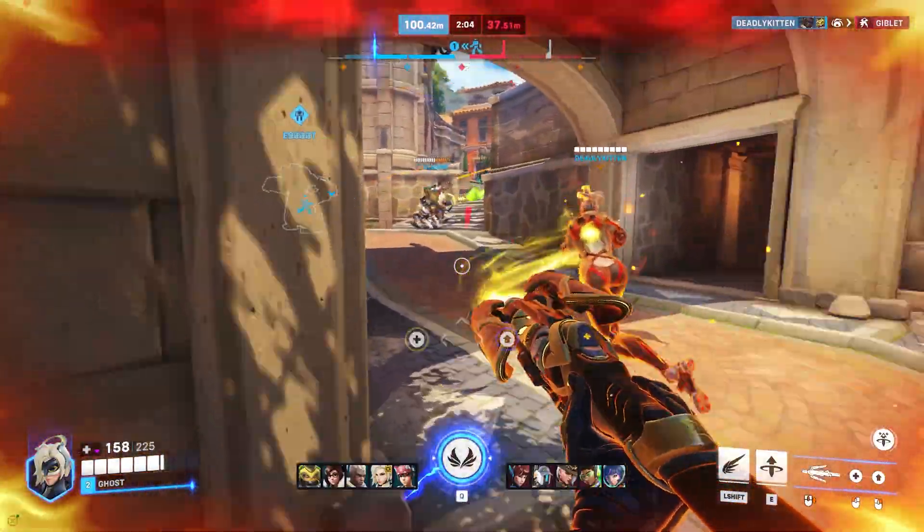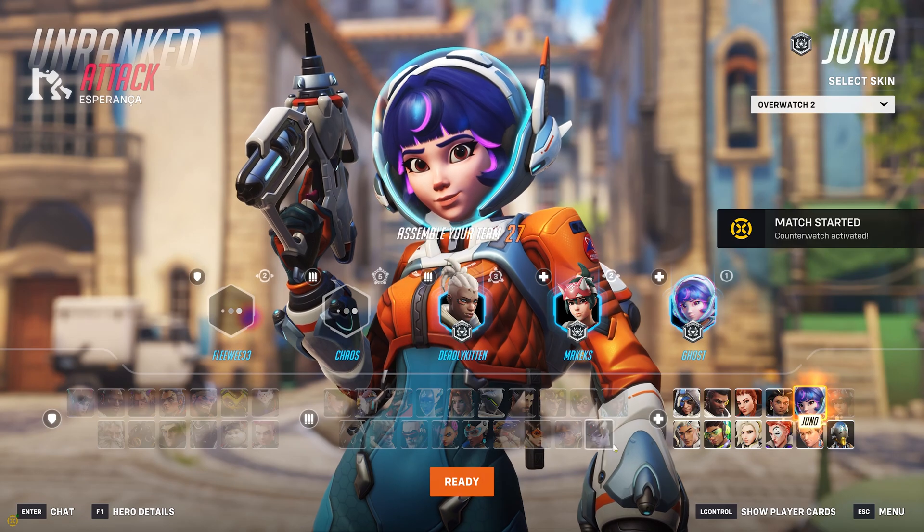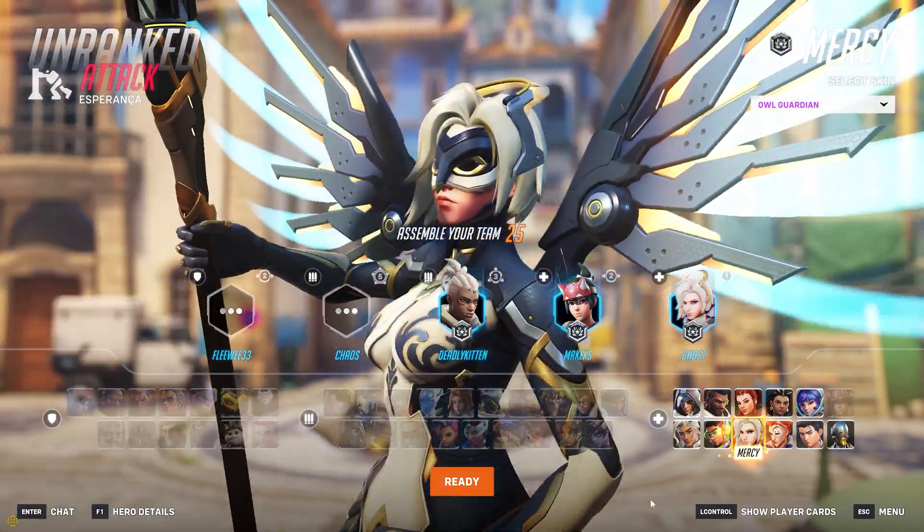Now let me show you how it works inside Overwatch 2 — we'll take a look at Marvel Rivals a bit later. Starting from the hero selection screen, Counterwatch shows you which heroes have the highest win rates on the map you're about to play. This helps you make smarter hero choices right from the start and gives you a small edge before the match even begins.